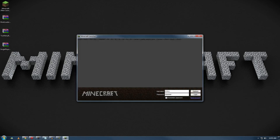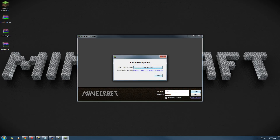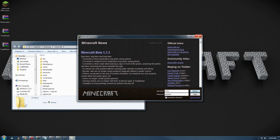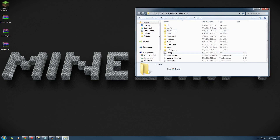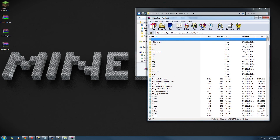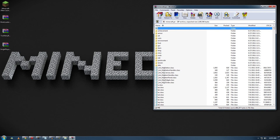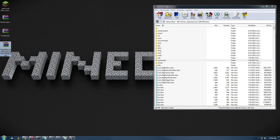Now you want to open up your Minecraft folder. The easiest way is to use the Minecraft launcher — you'll want to close it afterwards. Go to the bin folder, find minecraft.jar, and open it up in WinRAR. You can also use a program called 7-Zip — it's free and works almost the exact same way as WinRAR, so if you don't have WinRAR, use that instead. I have the Single Player Commands download right here.